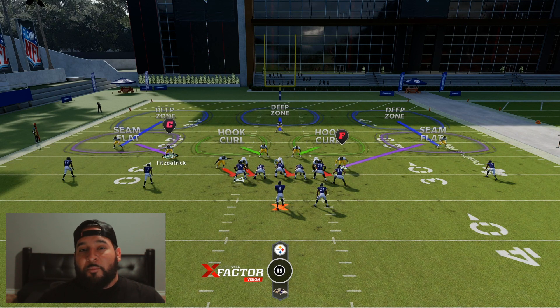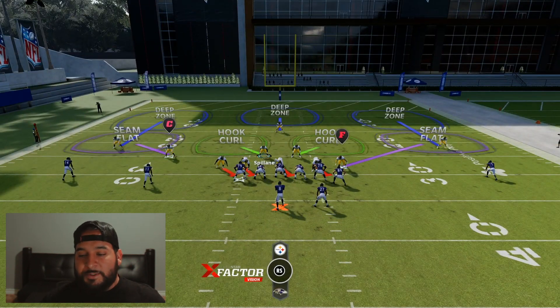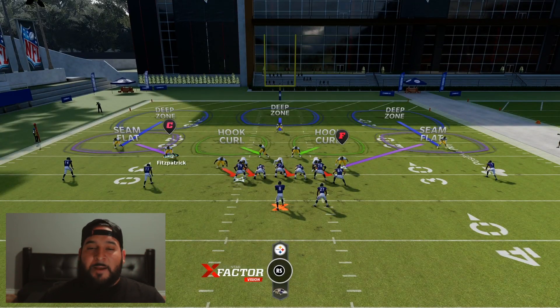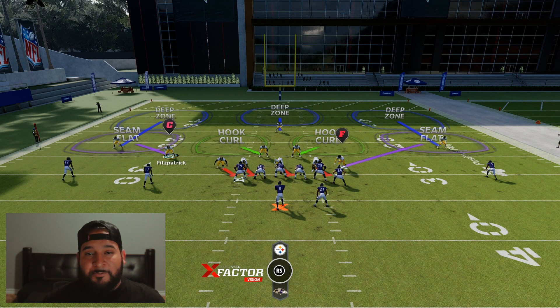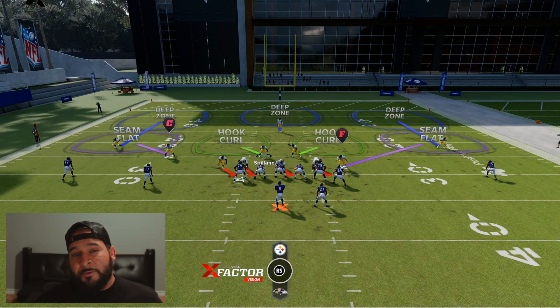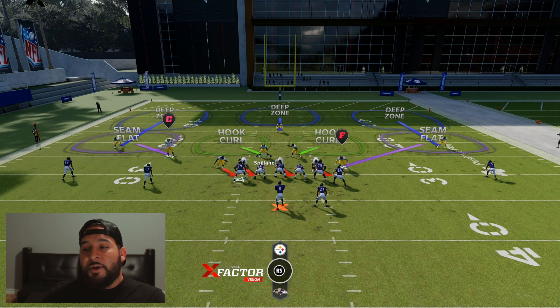So those are going to be my pre-snap reads. After that, once I call hut, I'm going to watch the linebackers. I'm going to watch if they settle down. There's no need for me to look for the safety right here because he's already dropped down — I already know he's down here. I know that he's going to go into some type of zone or he's going to follow the wide receiver. So the two guys I'm going to look for are going to be the two middle linebackers. They're going to be the ones giving this away. If they settle in their zones, this is a zone. If they sprint towards somebody, it's going to be some type of man coverage.